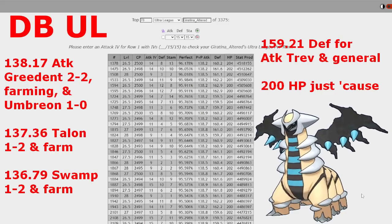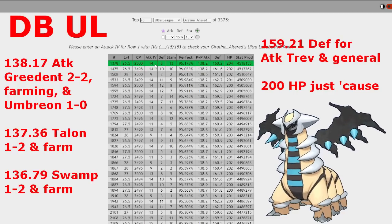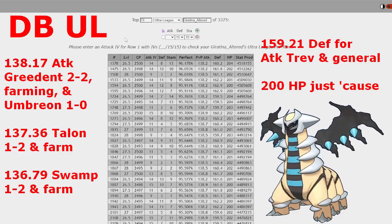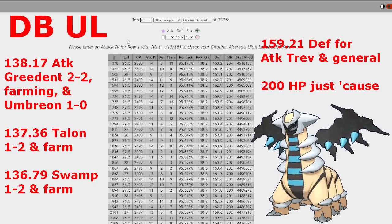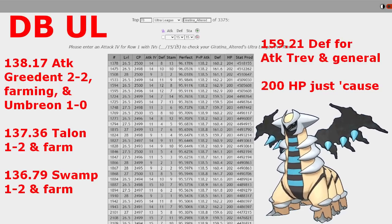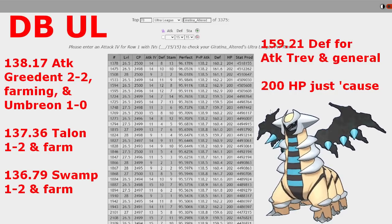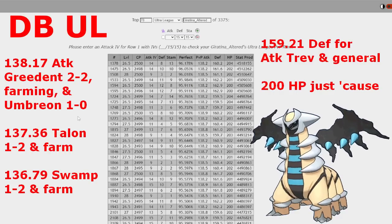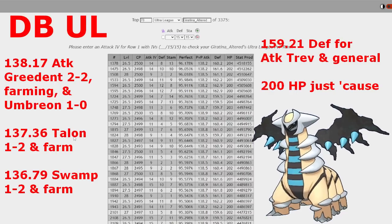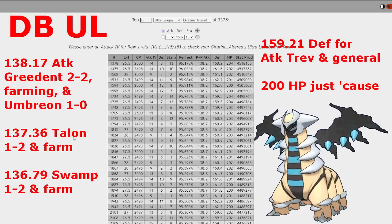Moving on to Dragon Breath, things get a little more spicy and inverted here. Looking at the PVP IV table, we're seeing some high attack weights for Giratina Altered Form. The high attack weight recommended here is 138.17, with defense and HP minimums still set at 159.21 and 200 respectively as a general check. Why 138.17? This attack weight encompasses the Greedent matchup — you get an improved matchup in the 2-2 shield scenario and improved farming in other shield scenarios.